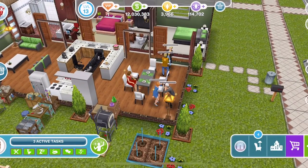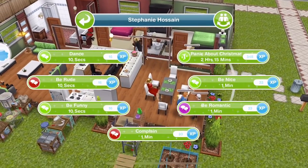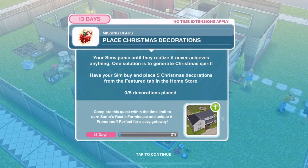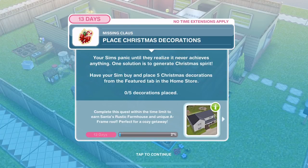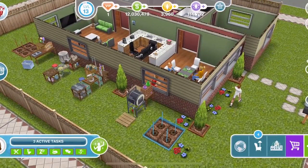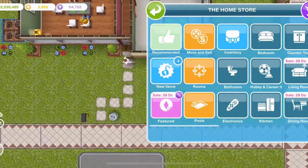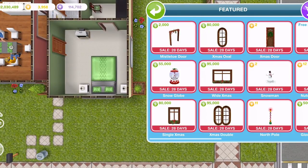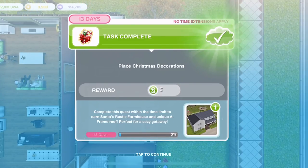If you've got Sims with the baby bonus from a pregnancy, they will do these tasks slightly quicker. Now we need to place Christmas decorations. Your Sims panic until they realise it never achieves anything — one solution is to generate Christmas spirit. Have your Sim buy and place five Christmas decorations from the featured tab in the home store. So let's go into the home store and in the featured tab there is a sale for all Christmassy items. You need to buy five of these. And there we go — we have placed Christmas decorations.